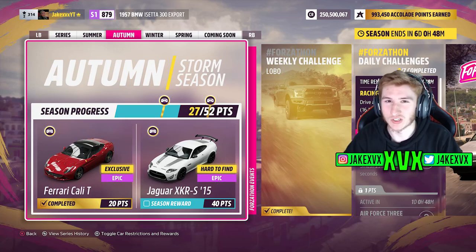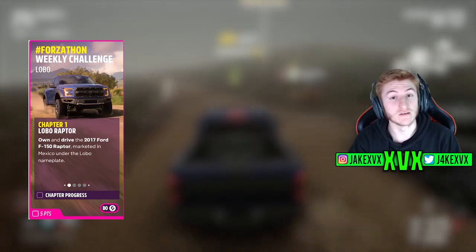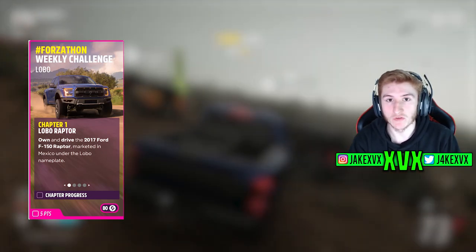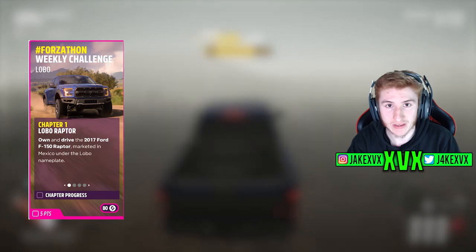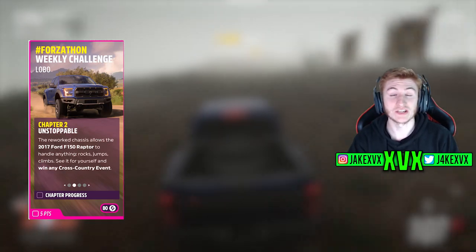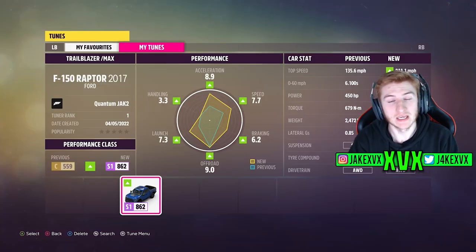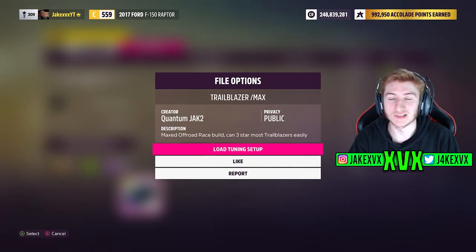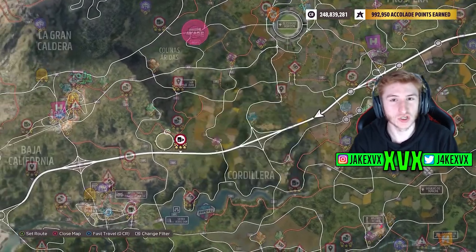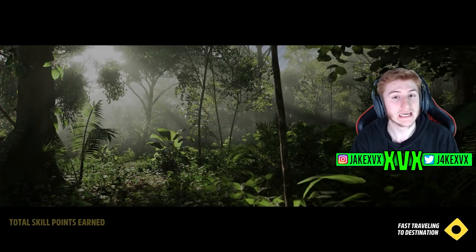Starting off with the weekly challenge. This week's weekly challenge is done in the 2017 Ford Raptor. The first challenge is simply to drive it — so if you don't have it, go buy it; if you do, get in and drive it. The second challenge is to win one cross country race in the Ford Raptor. I recommend going to tuning and loading a tune someone's already made. I picked an off-road tune which makes the Raptor really quick and helps you win races more easily.